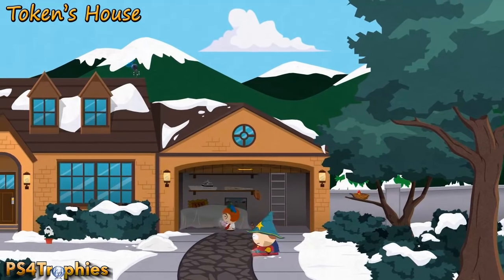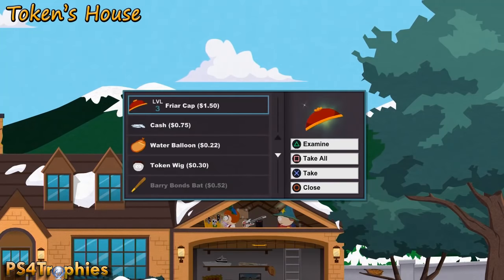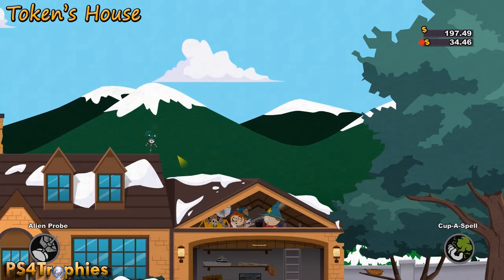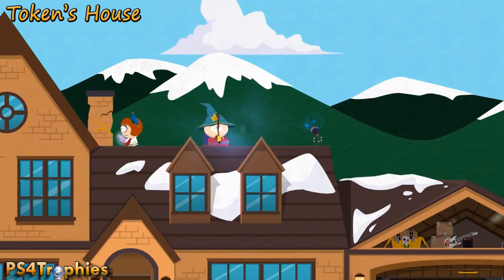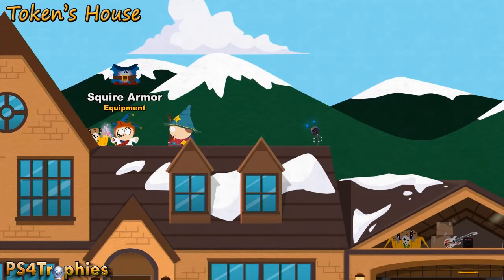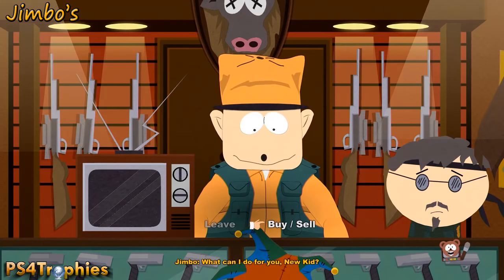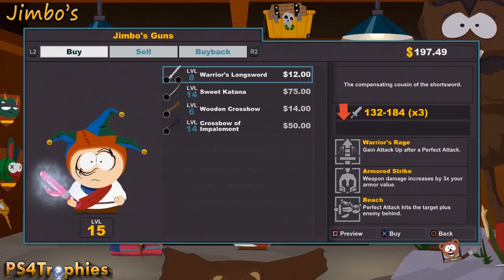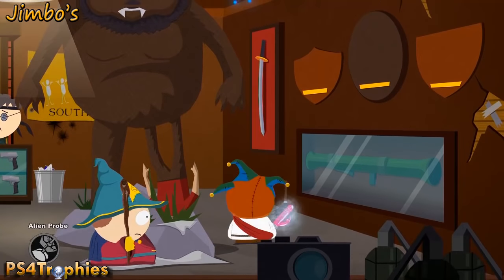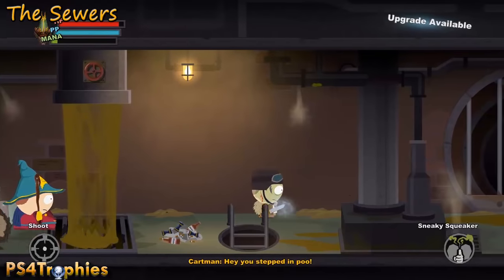At Token's house, there's equipment in the little attic of the garage. Use the alien probe to get on top of the house — break open the chimney to reveal a chest with the Squire armor. Back at Jimbo's shop, buy all the weapons — no equipment here; they're pricey at $75.50. Once you've completed Jimbo's quest, use his key to get up and you get an axe and a grenade.